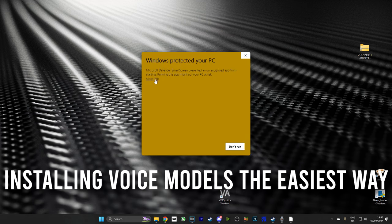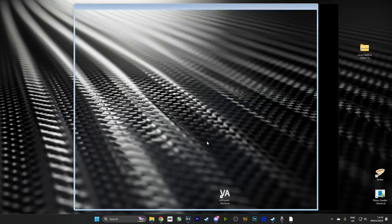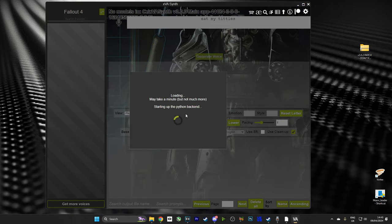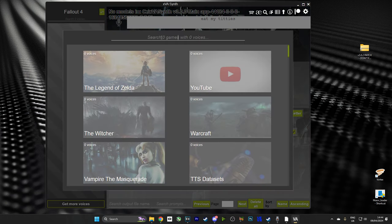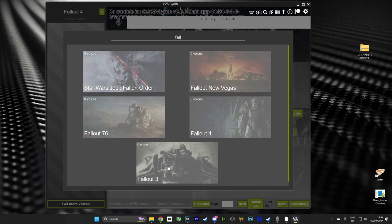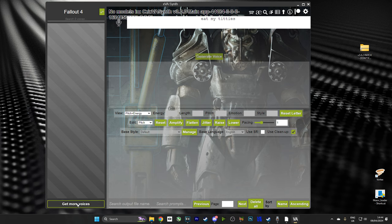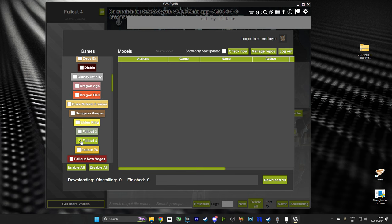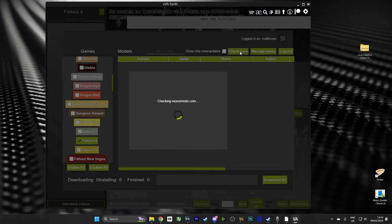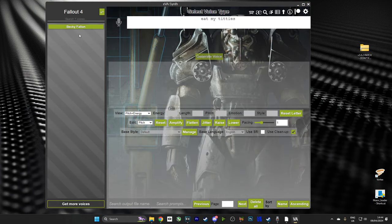Here's the easy way of doing it if you have Nexus Premium. What we're going to do is open up XVA Synth — your PC might not like it, that's fine, just push More and then OK. It will launch. Then we're going to push these two arrows at the top, search for Fallout 4, and select that as our game. At the bottom left, you'll see Get More Voices — click that. Then select Check Now at the top. You'll get a whole list of voices. Make sure you have deselected all other games and only selected Fallout 4. Then Download All. What that's going to do is download each voice file independently and automatically install it into the required folder. What a time saver.